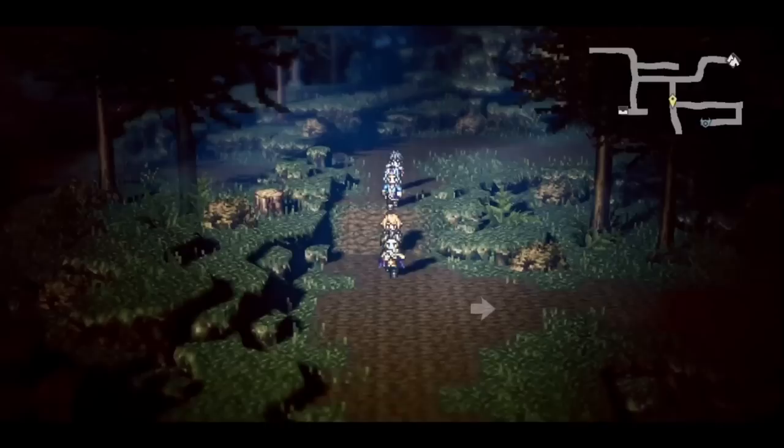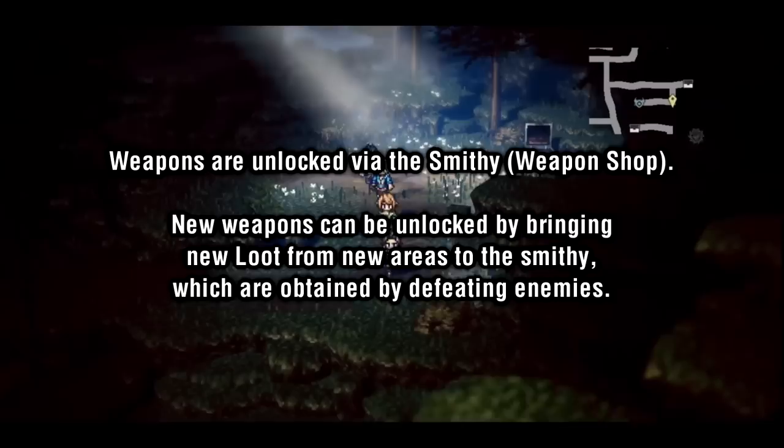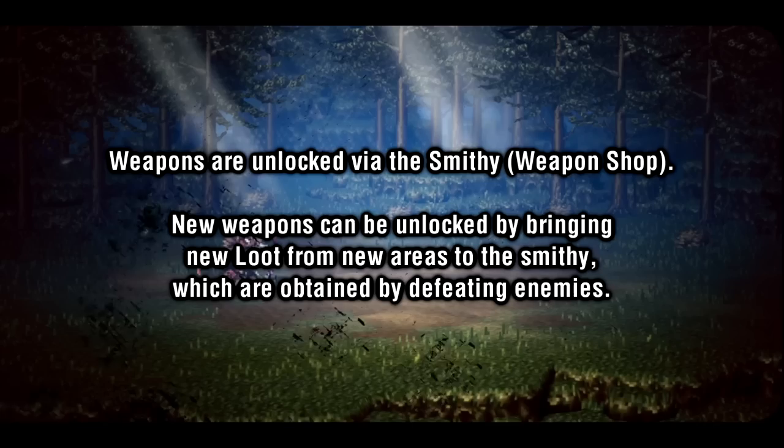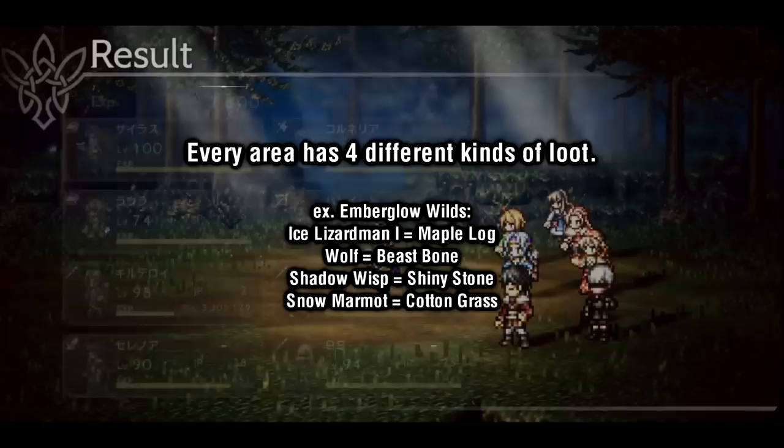Alright, now onto the weapons. Let's start from the basics — how do we unlock and buy weapons? Weapons can be purchased from the smithy, but in order to purchase weapons, we must first unlock them. By beating enemies out in the wild, they will drop various pieces of loot. Every enemy in the game has exactly one type of loot associated with them, and every area will have four different types of loot that you can obtain. For example, if we look at the enemies in the area right outside of Emberglow, there are four possible enemies to encounter.